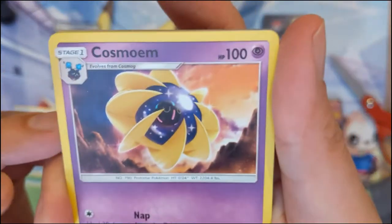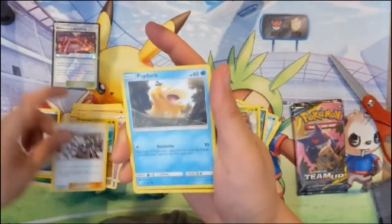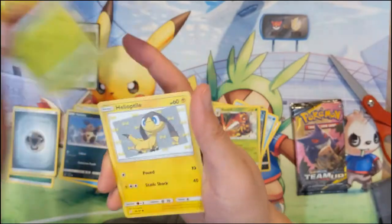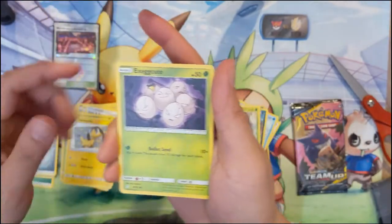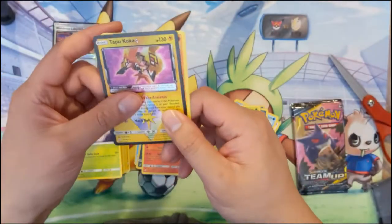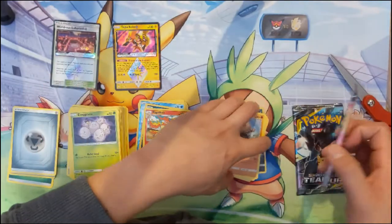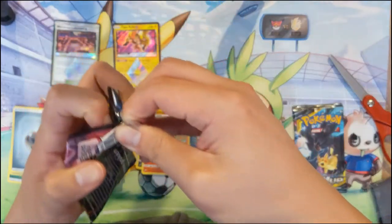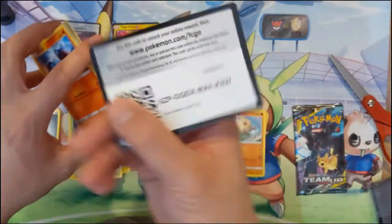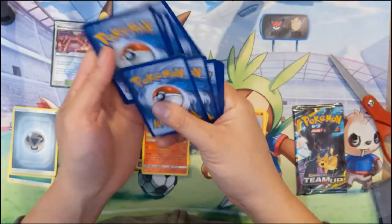We got the Cosmoen — this is always a weird Pokemon, it's just like a flying globe. Dragon here, classic. We got the derpy Psyduck, baby bird, Weedle, Heli-reptile, the egg again. Oh — Tapu Koko Prism Star! And then we got the ultra-powered-up primate.